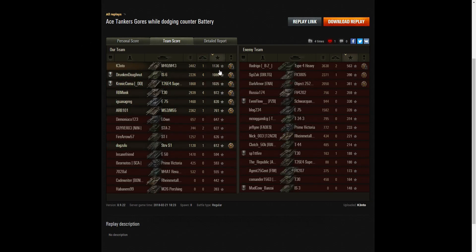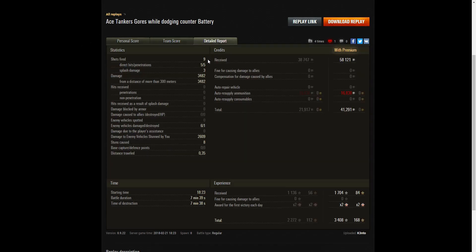Kento got the highest damage on his team, though he came joint third on kills with only one. But on base XP he was tops with 1,136, and that's why he got the Ace Tanker. He fired only 9 rounds - 18-inch caliber - getting 5 direct hits, 5 penetrations, and 3 splashes, so he was very effective on accuracy. He did 3,482 hit points of damage, all at more than 300 meters, hitting 6 of the enemy - two thirds of the enemy team - but managed only one kill, the Super Pershing he set alight. He also did 2,609 hit points of stun assist across 8 stuns.